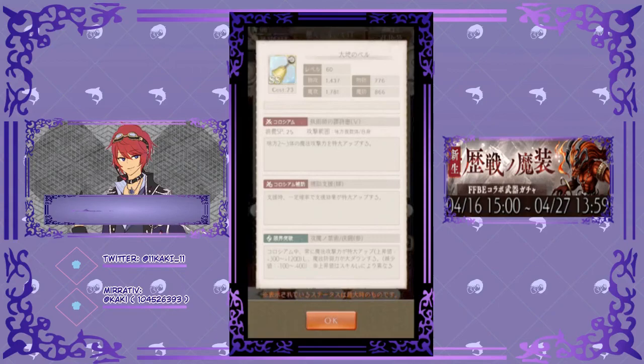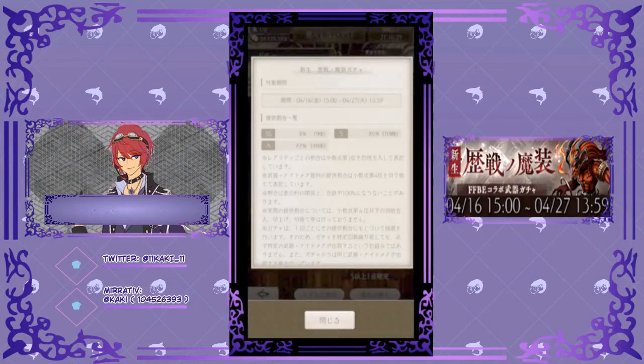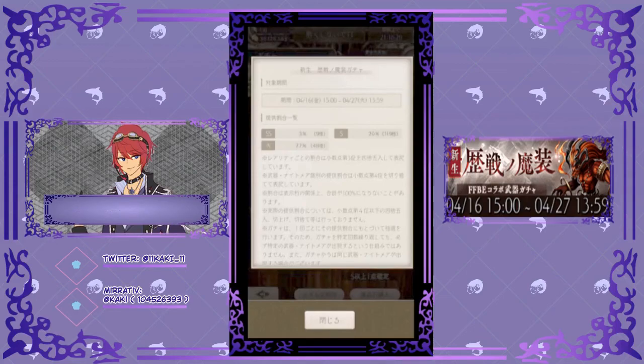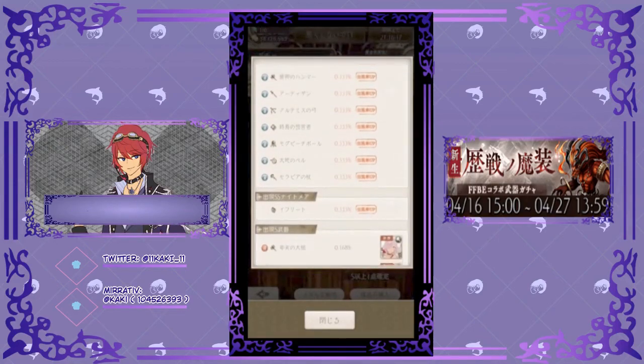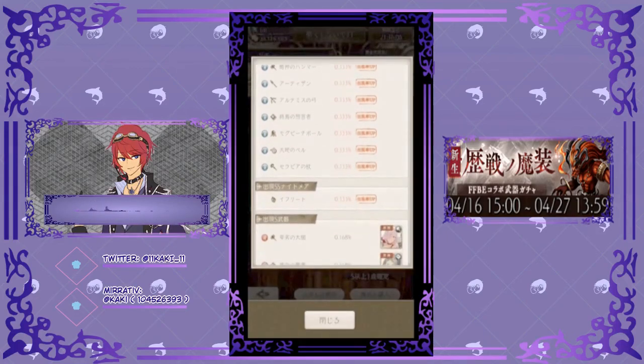Then we have the draw rates. SS rarity weapons at 3%, with SS rarity weapons at 20% and A rarity weapons at 77%. The focused banner weapons are each at 0.33%, and Ifrit's draw rate is also 0.33%.